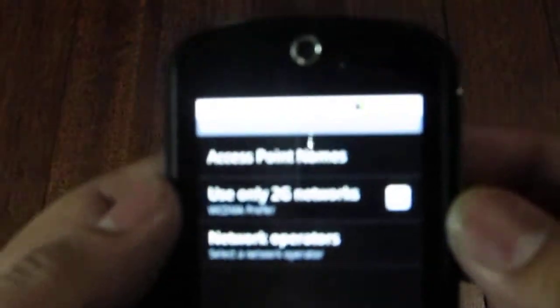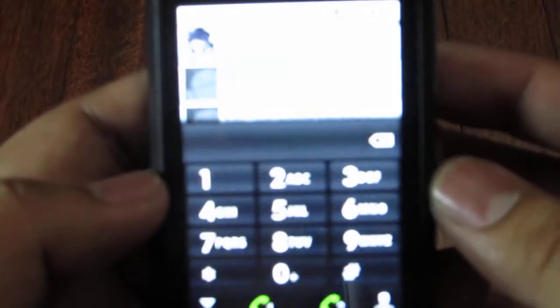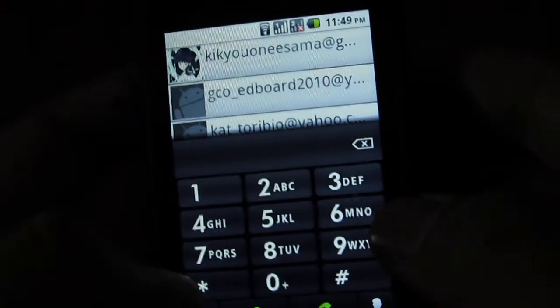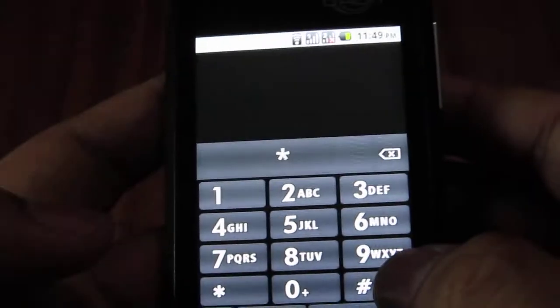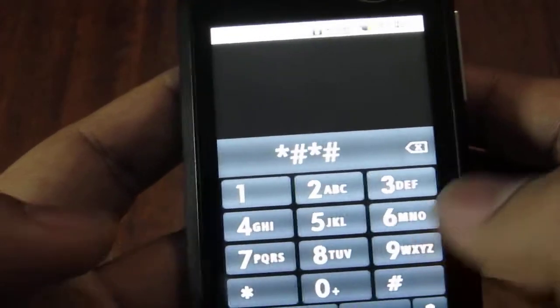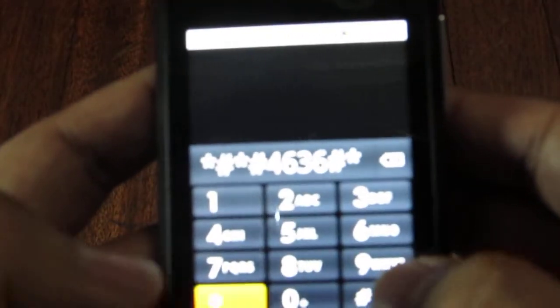So what you want to do is hit a certain key input to get a hidden developer-style menu. What you want to dial is: asterisk, pound, asterisk, pound, 4636, pound, asterisk, pound, asterisk. This takes you to a hidden menu.